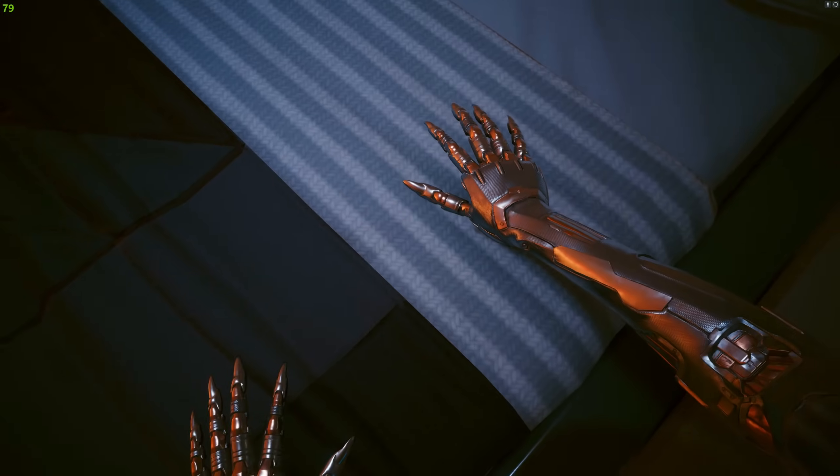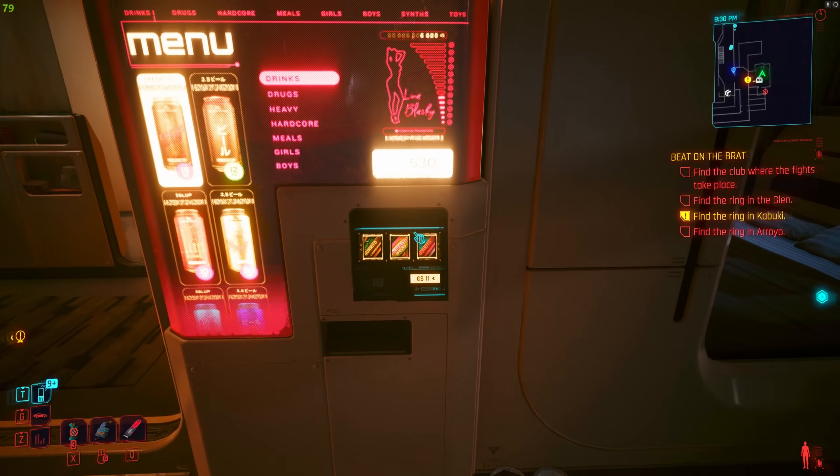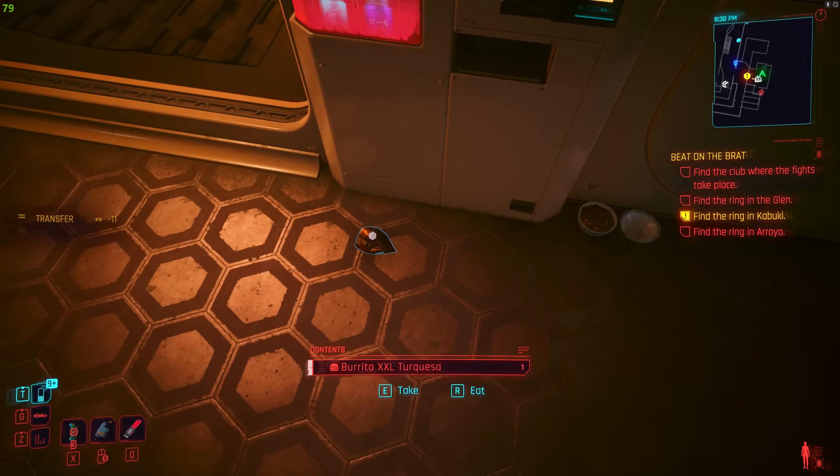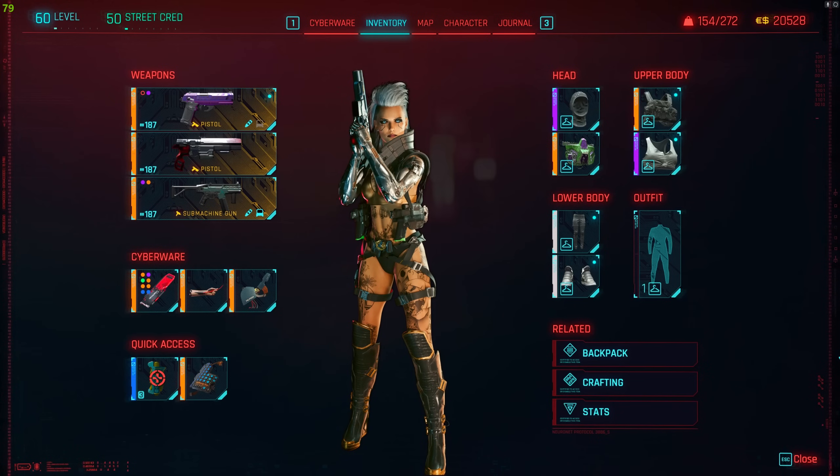Another tip is about buffs. You can get an XP buff for getting a good night's sleep, and a stamina buff for taking a shower. Speaking of buffs, there are also consumables — drinking and eating gives you stamina and HP buffs. One of the best consumables for this build is Ramjolt, which gives you additional RAM.